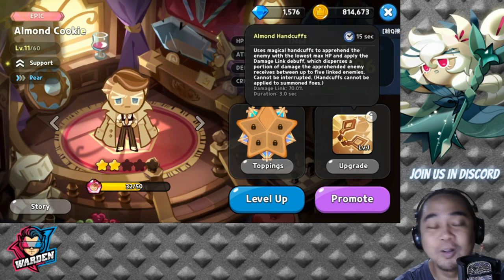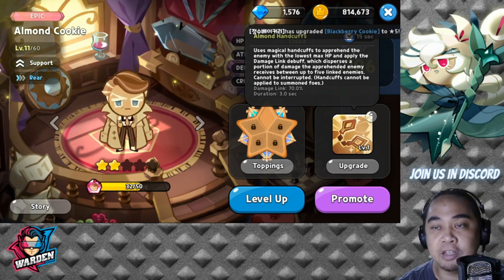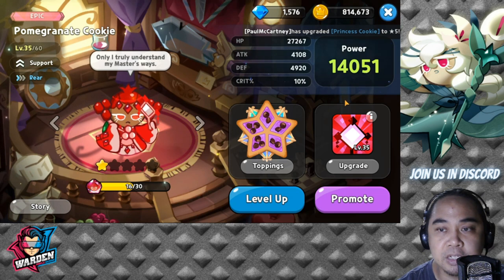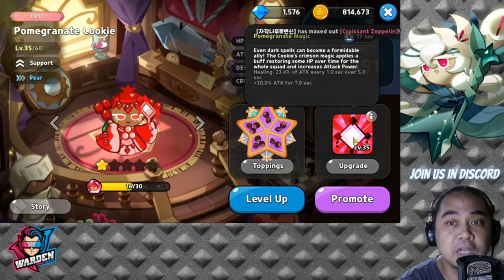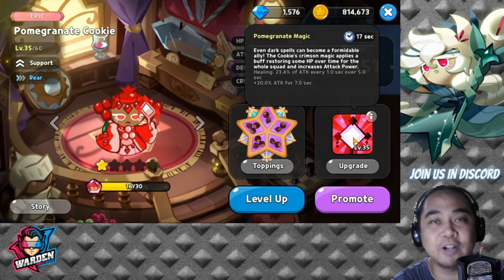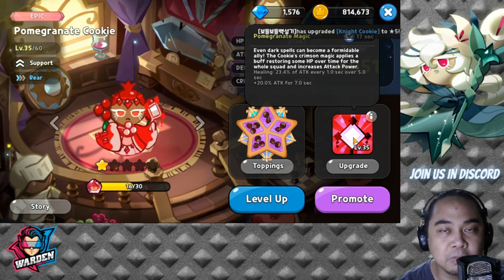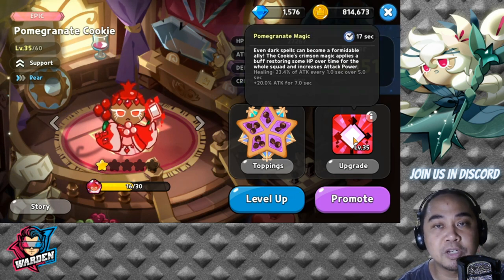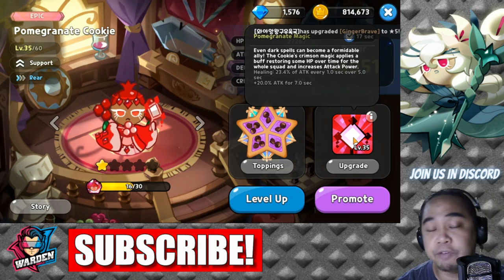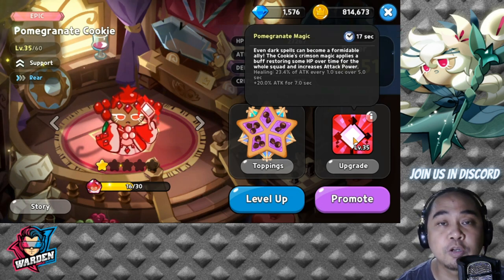He is a very good support cookie and one of the honorable mentions. The next honorable mention is Pomegranate Cookie, because she gives you healing while also giving you a percentage attack increase. Specifically, a 20% attack buff for seven seconds — a very good amount. She's a great cookie to have, especially if you don't have Herb Cookie, or you want to play Pomegranate alongside Herb Cookie.